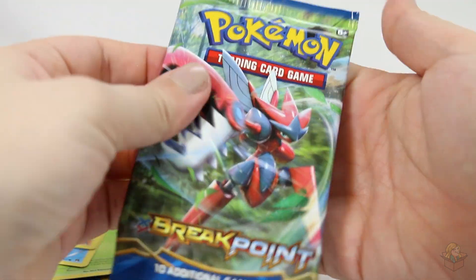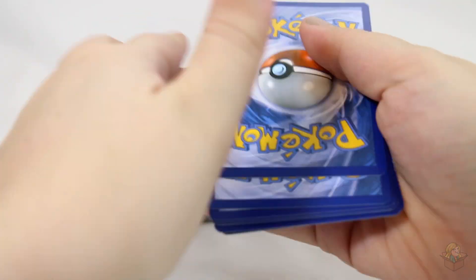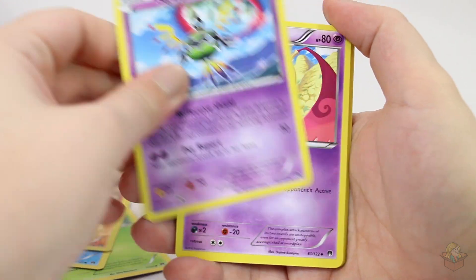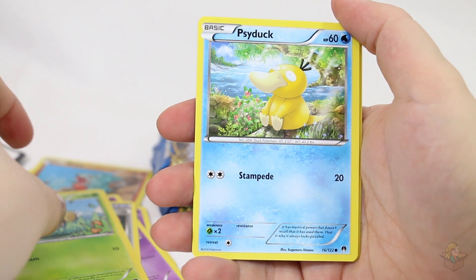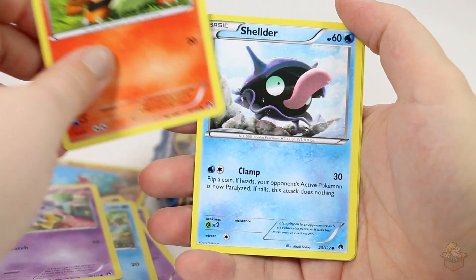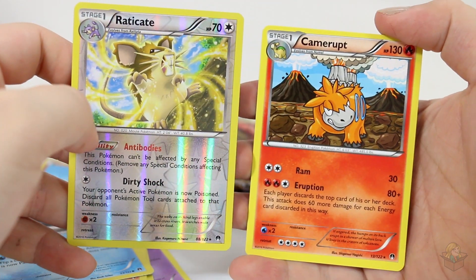These feel so tame compared to the Generations packs. Oh my goodness. Sigilyph, Doublade, Scissor Spirit Link, Seedot, Psyduck — such a cute background on that card — Espurr, Growlithe, Shellder. Reverse Eradicator — that's a rare. And then Camerupt, another rare.